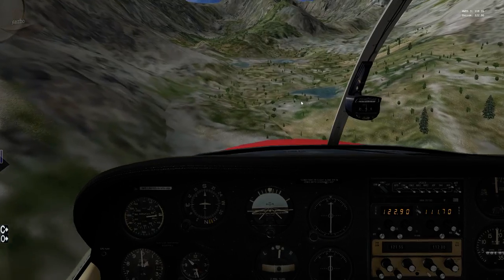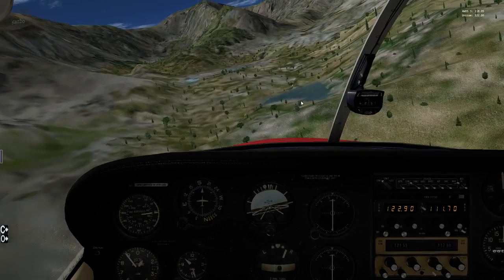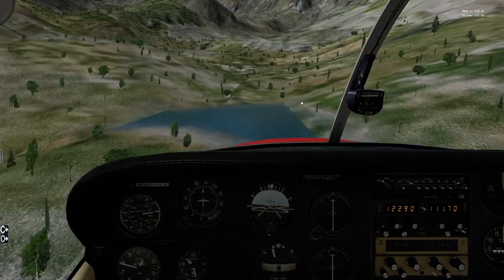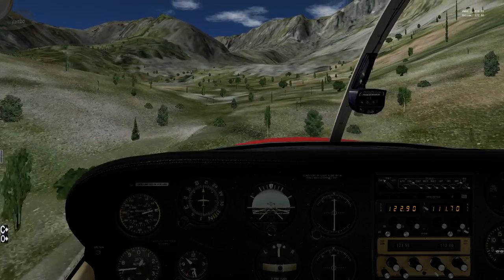Naturally you wouldn't want to do this in real life. But it's a simulator. So we'll pretend like I've got a fishing rod in the back and these trees don't matter. You can actually fly into the trees — they're just there for scenery.